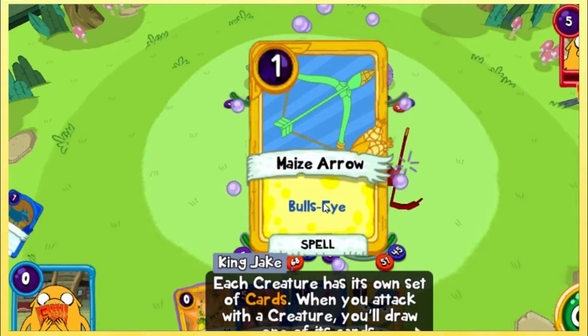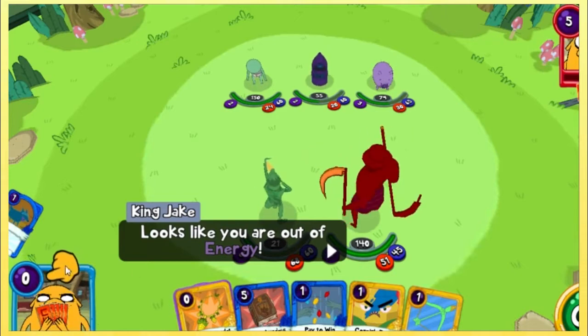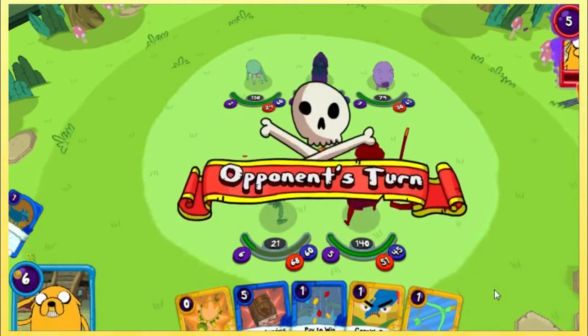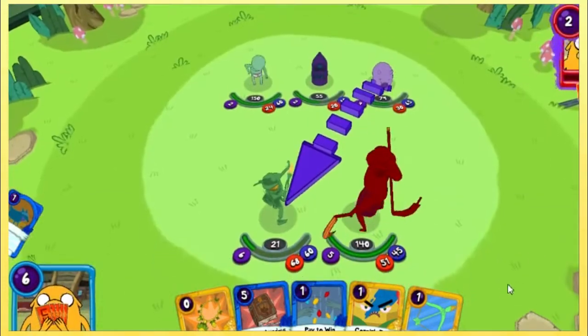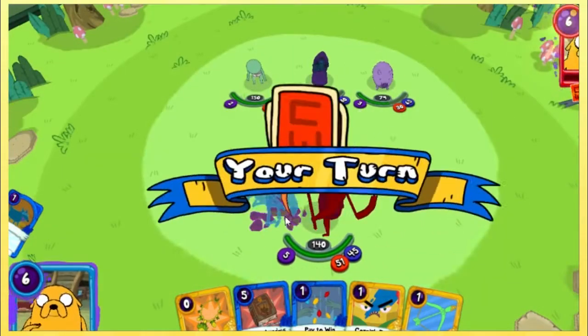So he automatically drew a KORN card because he was a KORN creature? Where's my energy? Oh, over here at the five. Press your button to end your turn. Go. King Jake's turn — what are you going to do, King Jake? Oh no, my KORN archer — he took him out.